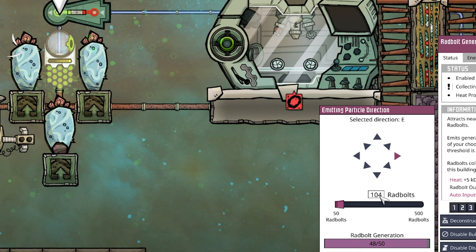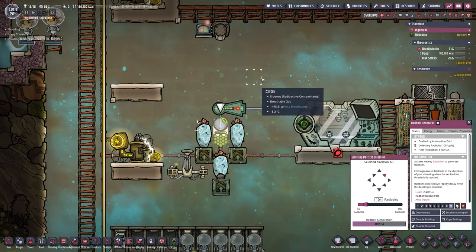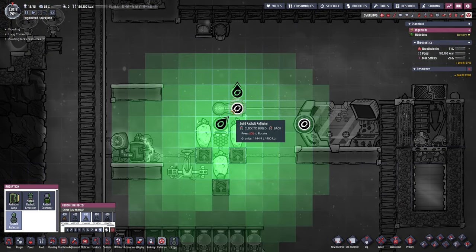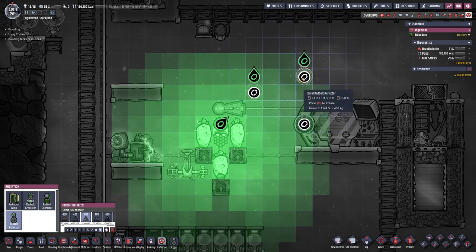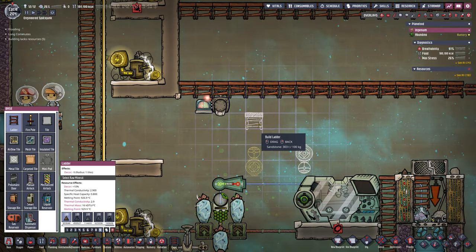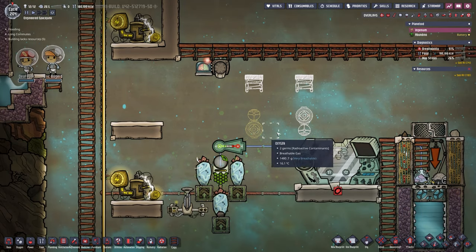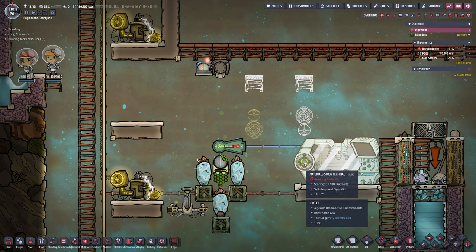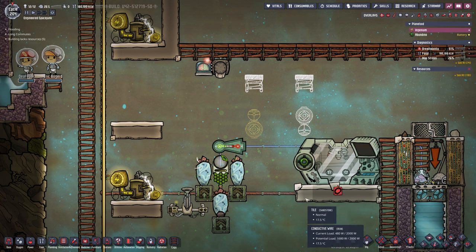We're going to set this to something like 104, maybe 103 is enough — I'll keep an eye on it and adjust later. The second thing is we want to set the selected direction from east to northeast, going up towards the top. In the radiation menu we'll grab a ratball reflector and build one here and another one further up. We just need a piece of ladder here and one there so everything is reachable, and then this shoots into there, goes up, comes over, and then all the way straight down — so any excess ratballs hit this tile and not Gemster.